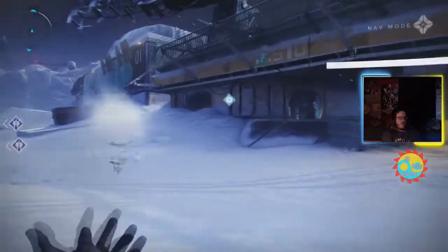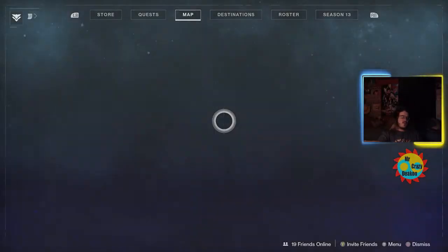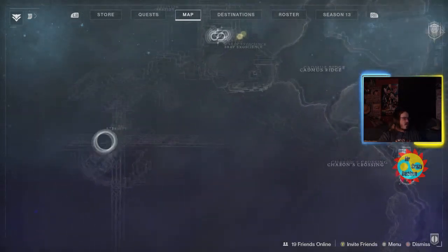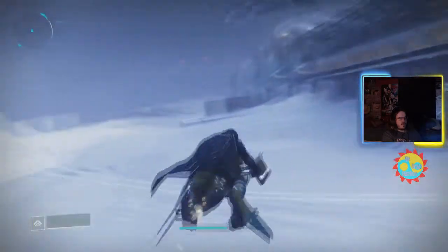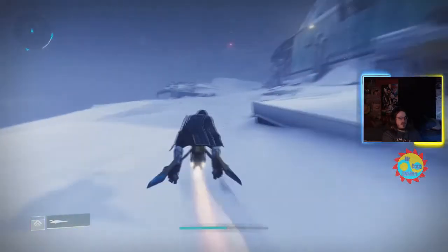We're going for penguin number nine, which is a very long one. You want to head to the left — it's way down in Eternity. We're looking for a certain fallen that we have to kill. Otherwise, I'll see you when we get there.